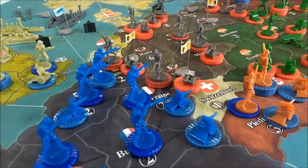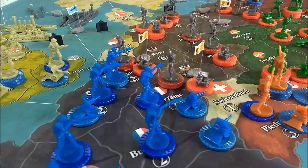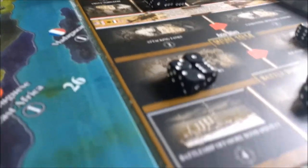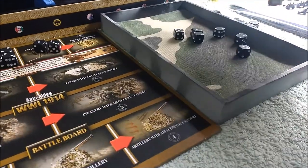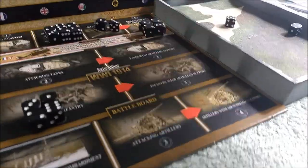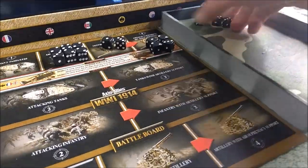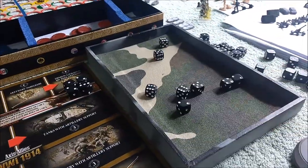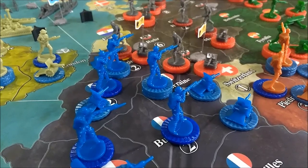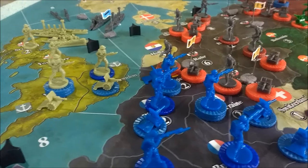Down in Lorraine — Germany moves six units in at threes on attack, taking one, two, three, four hits. Then four units at two with no hits. France are pretty happy with that. Eight dice at three in defense — just two hits. Next door is Belgium, and that battle's on the board too.